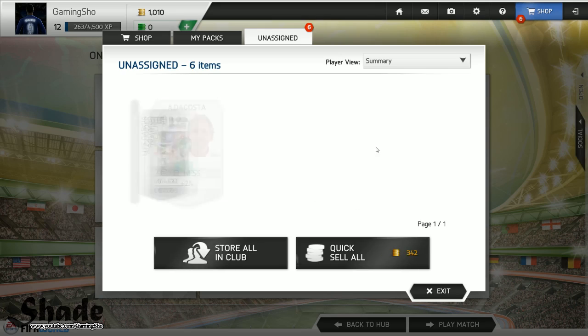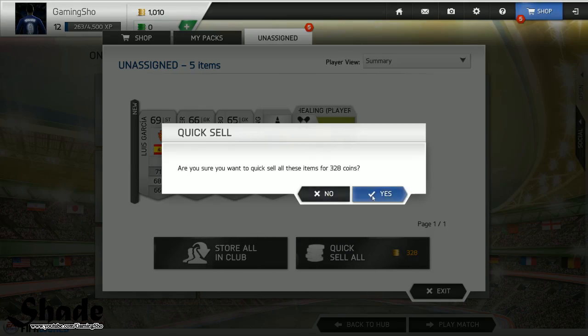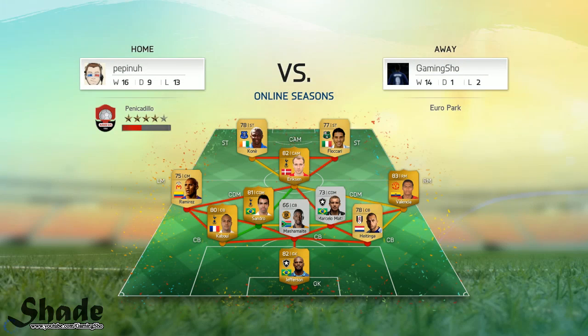We get a silver pack — it's always good to get free packs because you're going to get some money. Just grab whatever you need from the pack that you think will sell, and then discard the rest.